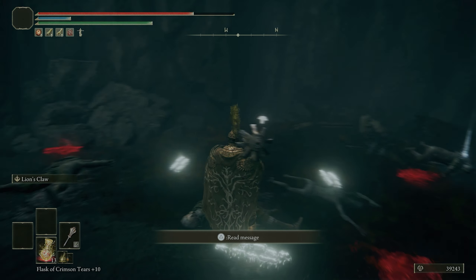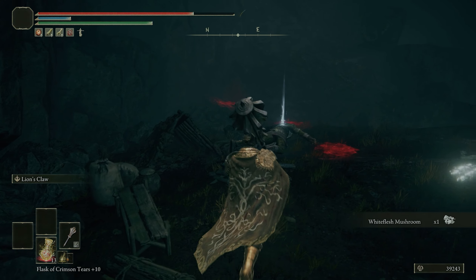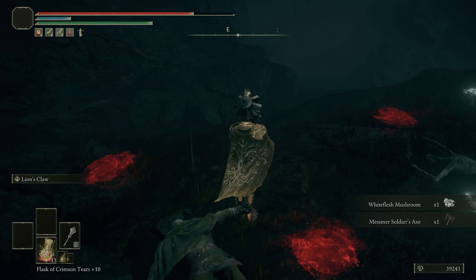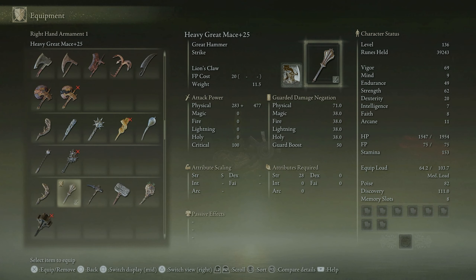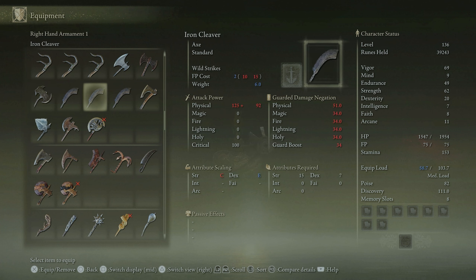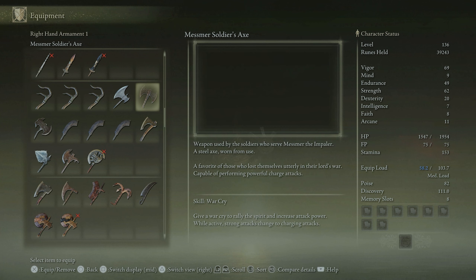Blessing of Marika. Completely restores HP and heals all ailments — it's a consumable. I don't like using consumables in this game, so I'll probably never use it. I suppose it would be useful in a boss battle.